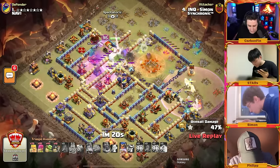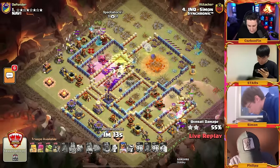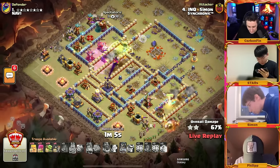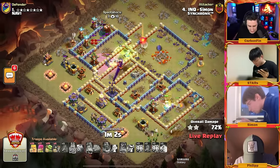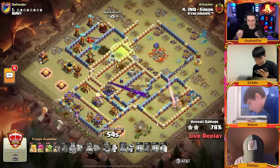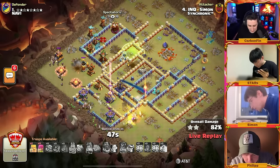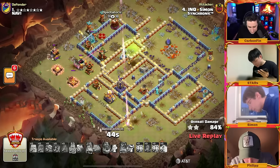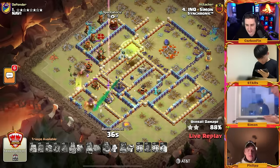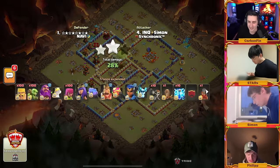He sends in the royal champ with the warden popping ability here. The king's ability goes up but unfortunately the queen burns her ability — she has healers trying to get through the CC. Archers through the tesla farm, queen taking out the scatter, barbarians and wall breakers trying to take out the defensive queen. The RC burns her ability, skips across, has the spirit fox but lost a lot of troops. The warden walked off to the yetis — if the warden hadn't walked, this definitely would have tripled. The warden ability protecting the king and queen would have secured it.